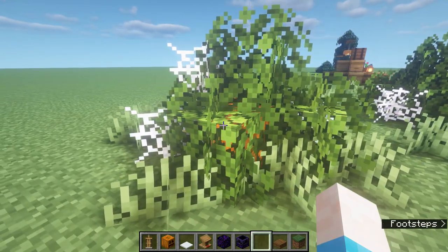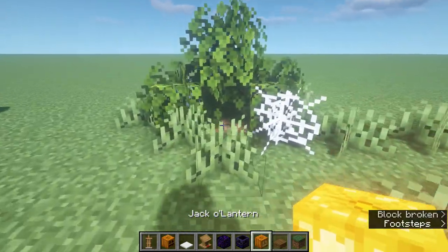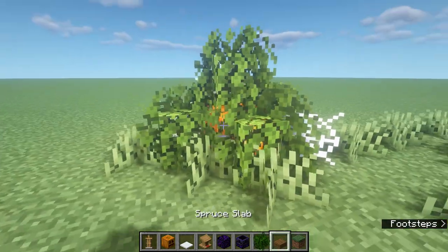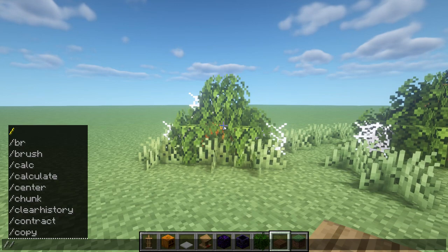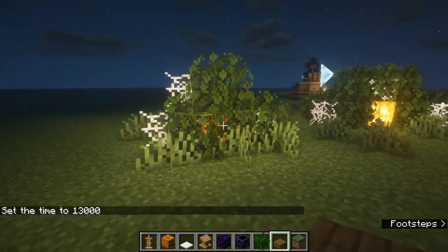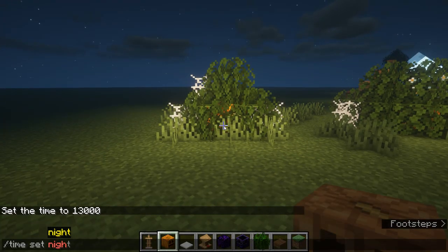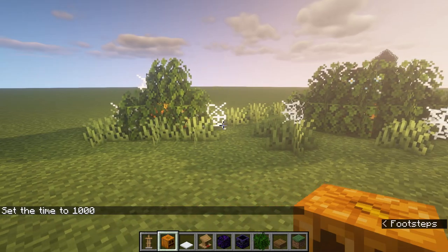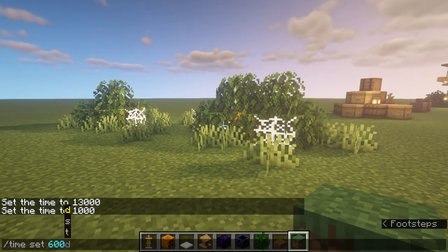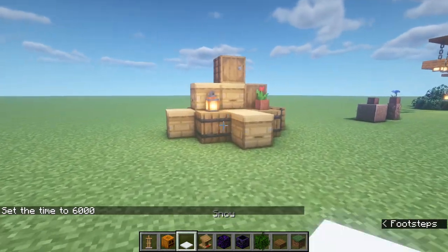Next up is a spooky bush design — just leaves surrounding a jack-o-lantern in the middle, with some cobwebs hanging from the top. If we set the time to night, these spooky little bushes actually look really good. They give off a nice bit of light while hiding the light source, so you can make your world look much better with hidden lighting.